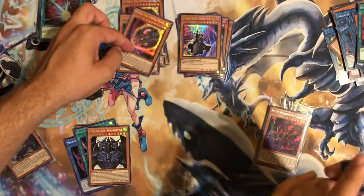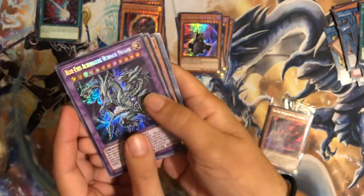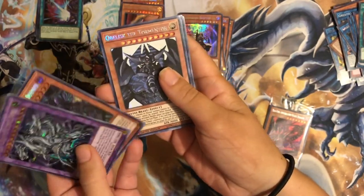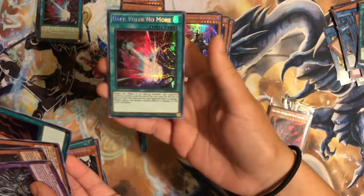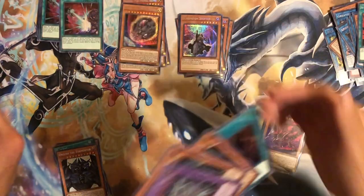So that makes number five — hooray, we just have to pull the sixth one. Wow, look at Nibiru! Bad card. Rag-Eki. Oh, Dark Ruler No More — amazing, what a gift. I feel like that's the card we see the most out of all of these.